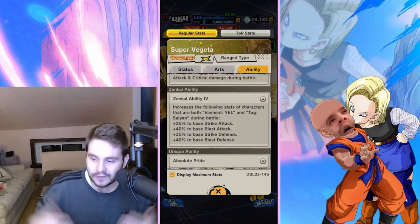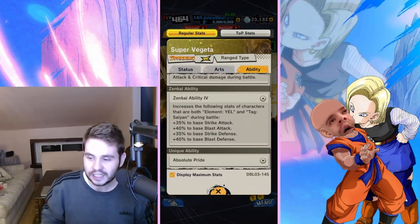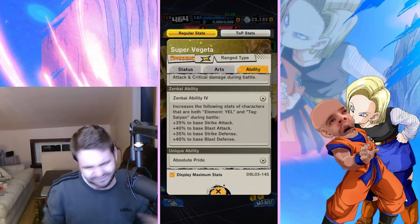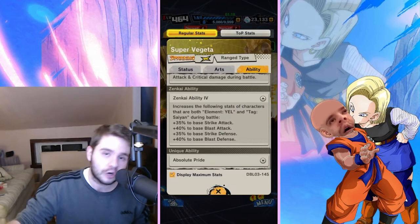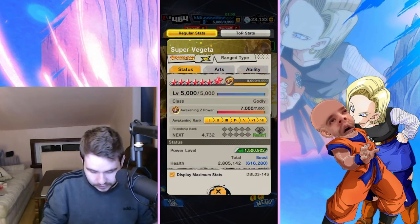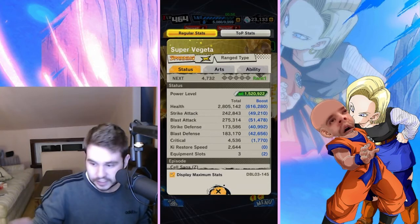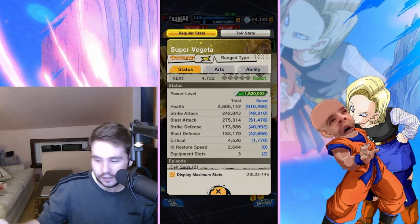But now because of the Zankai ability, whatever yellow you're actually using will be a real threat. So if you're a Super Saiyans main, definitely try him out — play styles do matter. Overall though, when it comes to how he synergizes with his team, not so great. Now, if Super Saiyans ever shifts to a more blast-focused team, there's a huge argument for this dude. Looking at stats: his strike stat is not very good for a Zankai, his blast attack stat is actually really good, strike and blast defense are average for a Zankai, and his critical is okay for a Super Saiyan but not amazing.